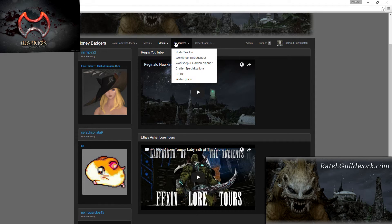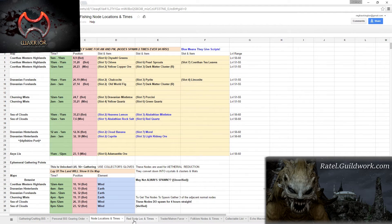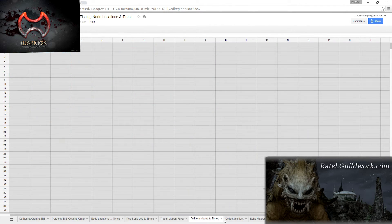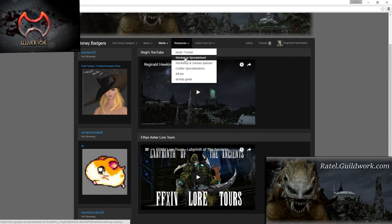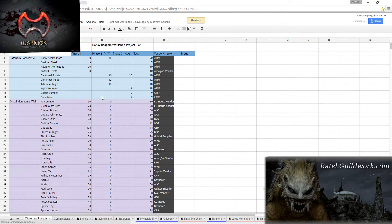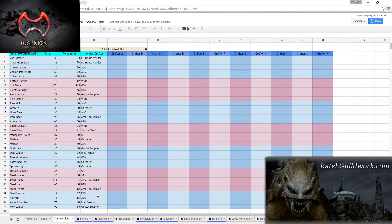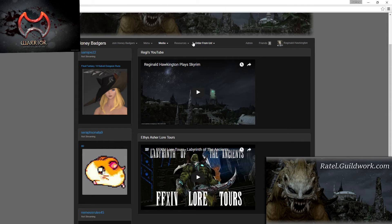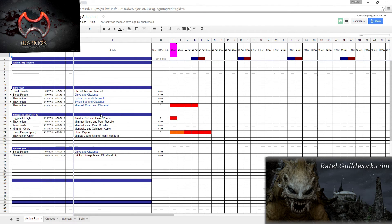The resources tab is where the website really shines. Gatherers can benefit from the node tracker, which lists where ephemeral nodes and folklore nodes spawn. The workshop spreadsheet is one-stop shopping to find what materials are needed for all phases of a project. The workshop and garden planner gives a visual representation of when a project or garden will be complete — for example, you can see the current growth of a Thavnairian onion and future planned ones, allowing you to decide if you should wait or buy one off the market board.